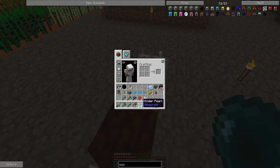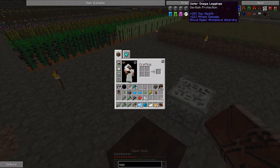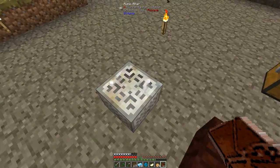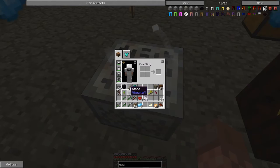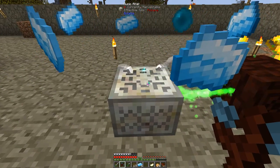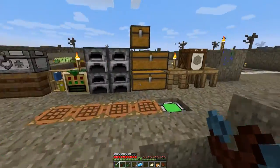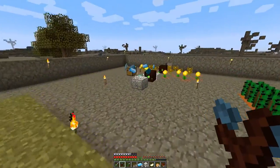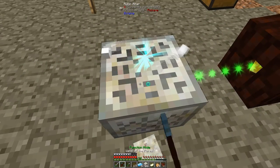Let's see - one mana pearl, five mana steel. Let me double check - yes, one mana pearl and five ingots. So that's the five mana steel, that's the mana pearl, one of the forest and it's going great. As usual I still need some living wood, which I don't know why I'm storing it here - I should take it and store it next to the altar, which makes a lot more sense. All right, living rock.